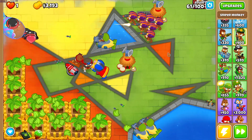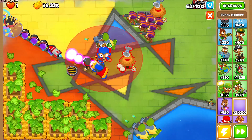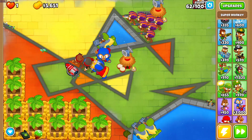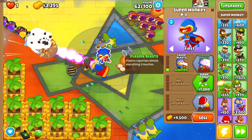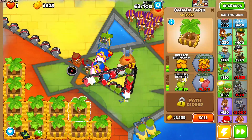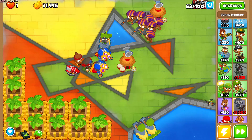Round 60 wasn't too bad with the extra snipers I made. But we're definitely going to need another big boy super monkey — exact same buffs as the previous one — to get through round 63. We probably won't be able to get the exact same buffs, but as long as we have plasma and a little bit of an extra range buff, we should be fine. Okay, that was perfectly fine. Plasma monkey dealt with it perfectly — no real problems there.